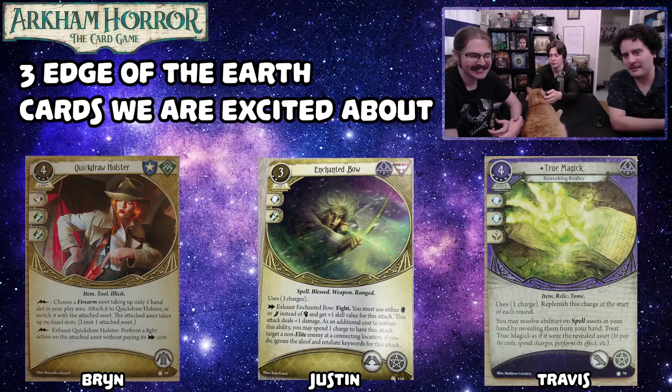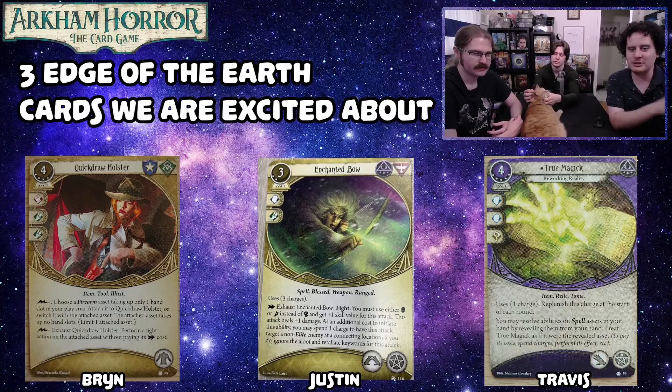Another card to be excited about is Enchanted Bow. It's a three-cost, two-experience survivor and mystic weapon that takes up two hands and a spell slot. It uses three charges — exhaust it to fight using either brain or foot, getting plus one skill value and dealing plus one damage. As an additional cost, you may spend one charge to target an enemy at a connecting location, ignoring the aloof and retaliate keywords.